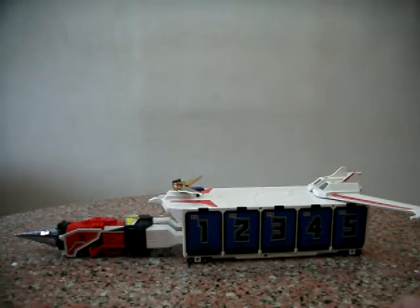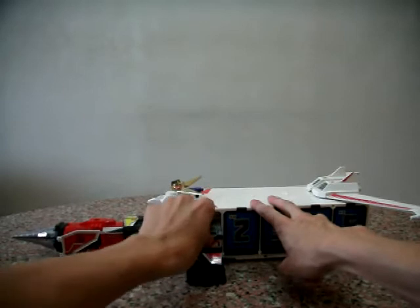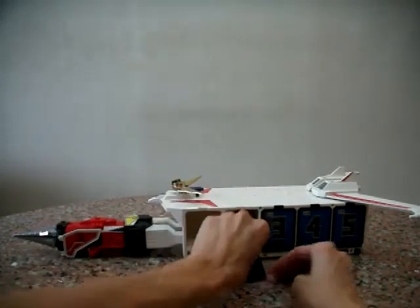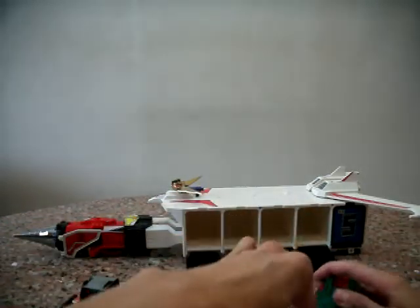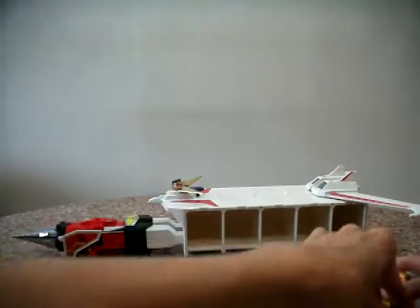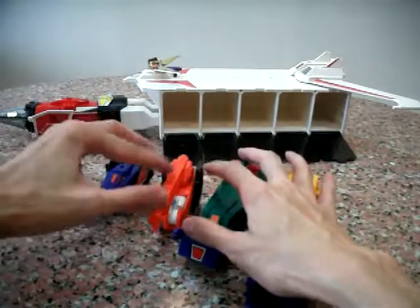When he appears in the show, first he comes with this form and individually every vehicle is in there. Number 1 is the jet, number 2 is the drill, number 3 is the crane, number 4 is the shovel, and number 5 is the shovel — so these are the 5 vehicles that it comes with.